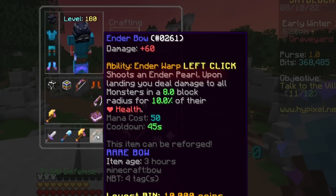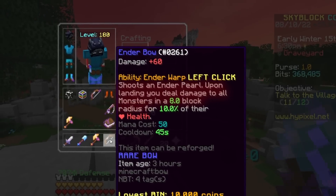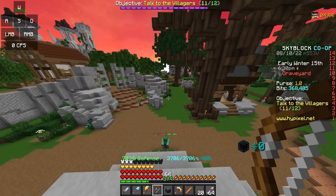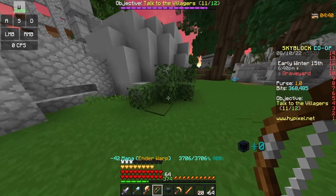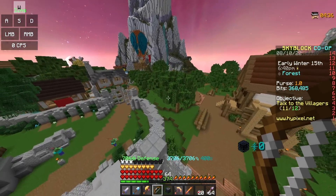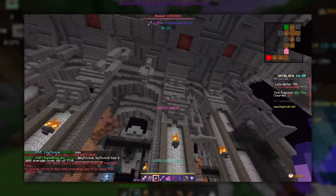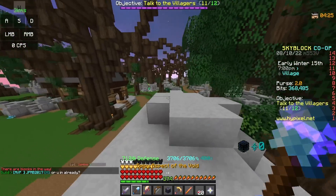When you left-click, it shoots an Ender Pearl. Upon landing, you deal damage to all monsters in an 8-block radius for 10% of their health. The first thing I'm curious to know is: when I do this teleport, will I be able to teleport in the F7 boss room? Because most of you know that you can't use any type of teleportation inside the F7 boss room. Maybe they overlooked this — that's what we're going to test.